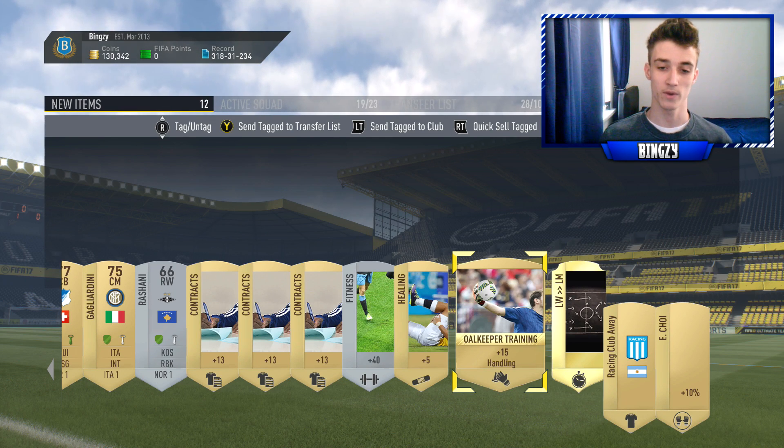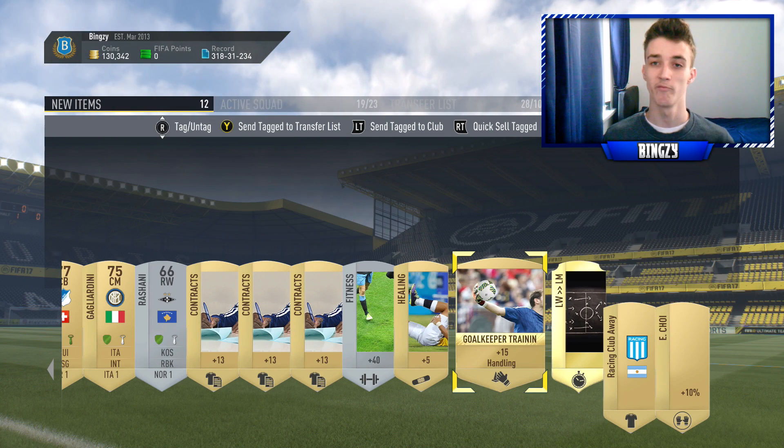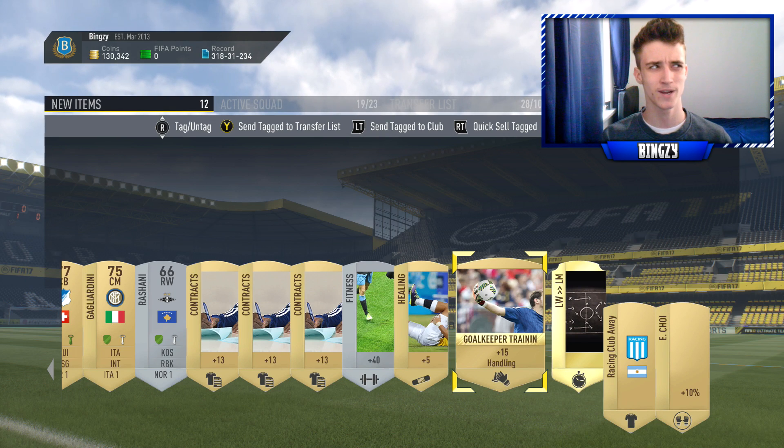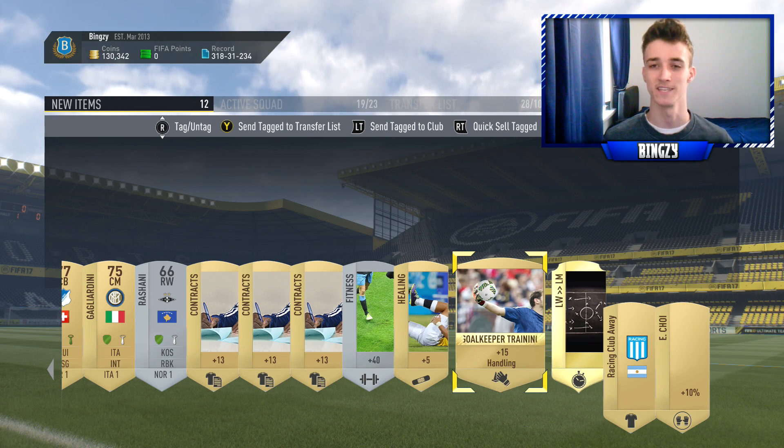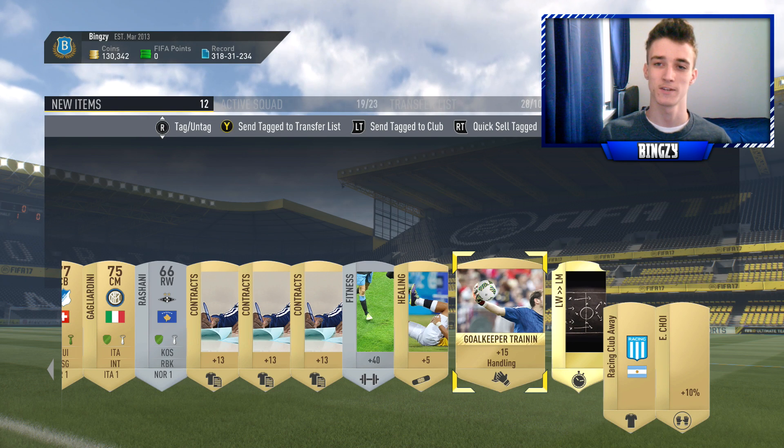Anyway guys, I'll show you the pack that we got — the 84-rated tradable inform Team of the Season. Tradable, 84 inform SBC, which is on during Team of the Season. Does that make any sense? Anyway guys, I'll show you that now.